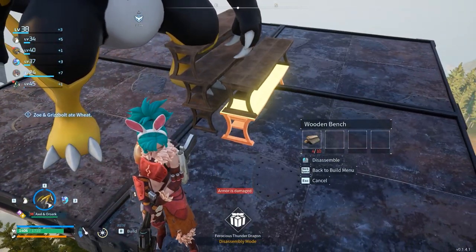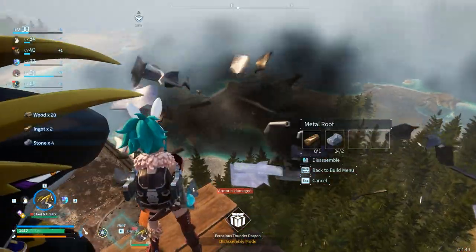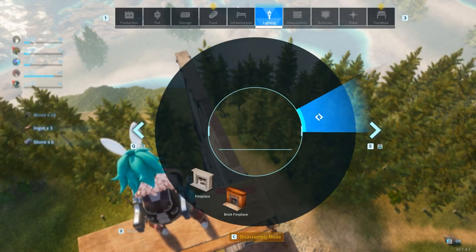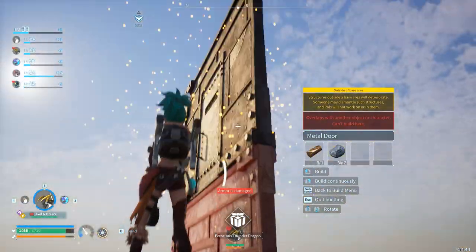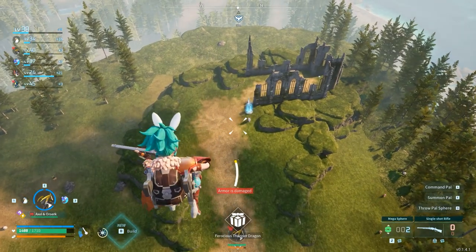This is also very important: you must destroy the bottom benches to disrupt the physics. Let's go harass my favorite village.